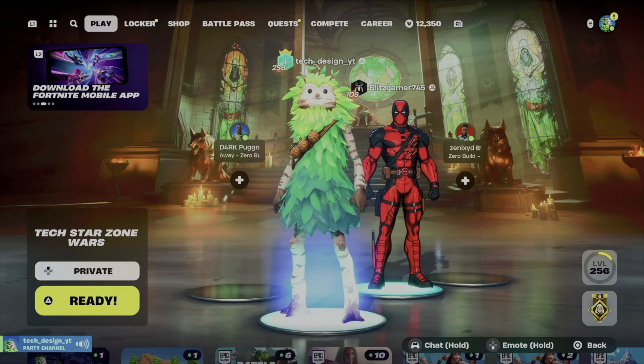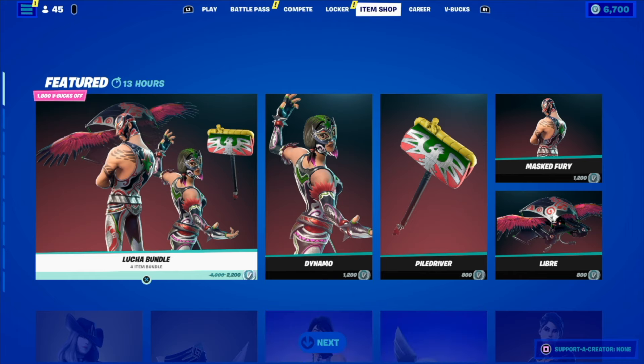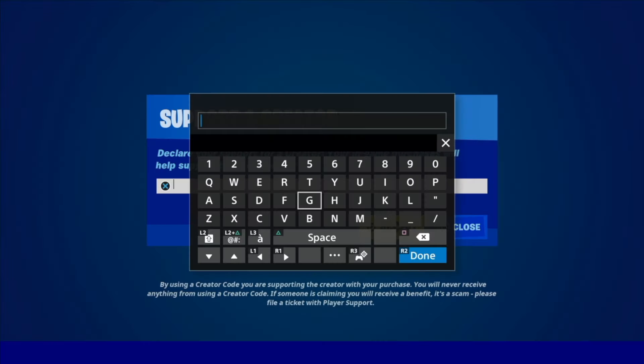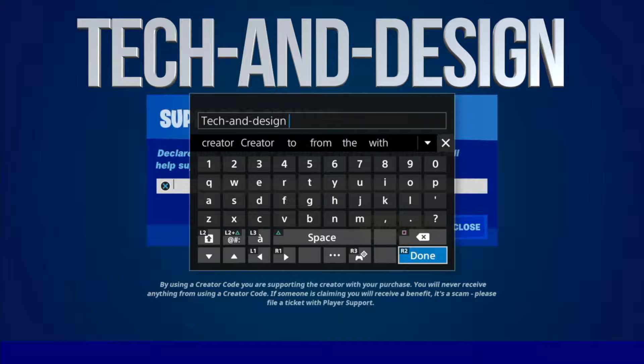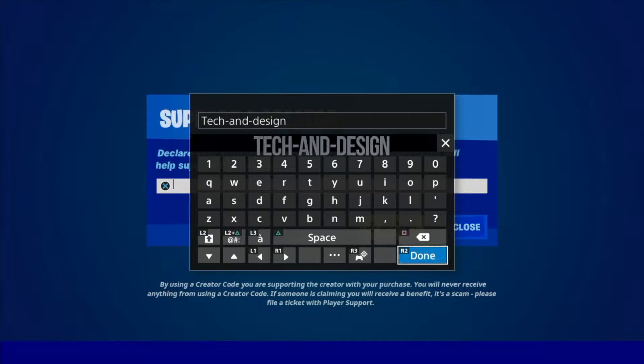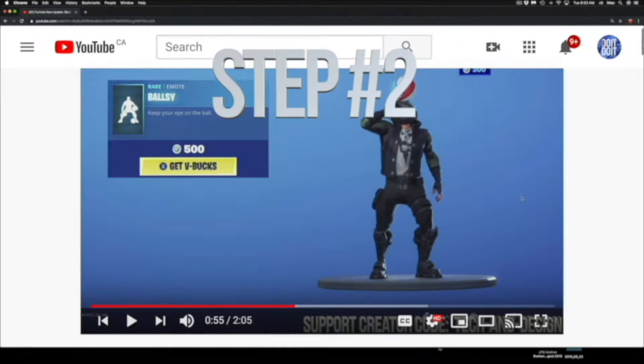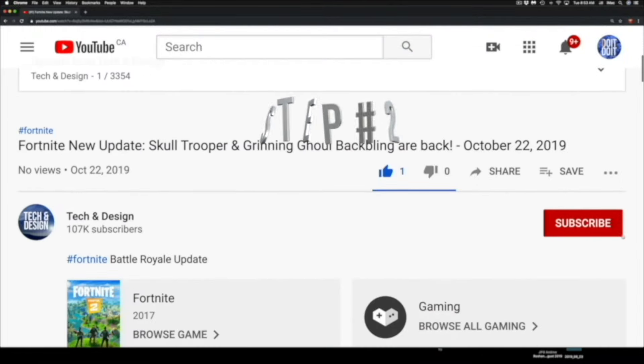Now if you guys would like a chance to win, make sure to follow these three simple steps. Step number one: go right into the item shop in Fortnite, on the bottom right-hand side you're gonna see 'Support a Creator' — go right into there and type in 'tech and design.' Keep in mind it can be all caps or just like you see it right now. Click done and accept.